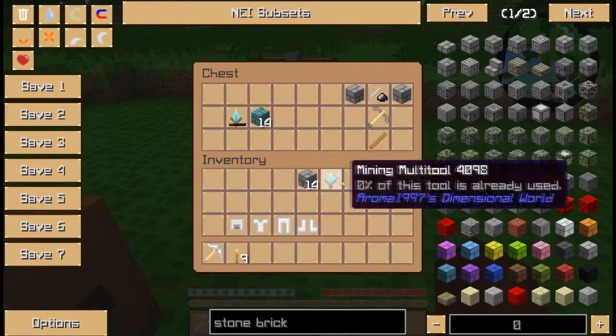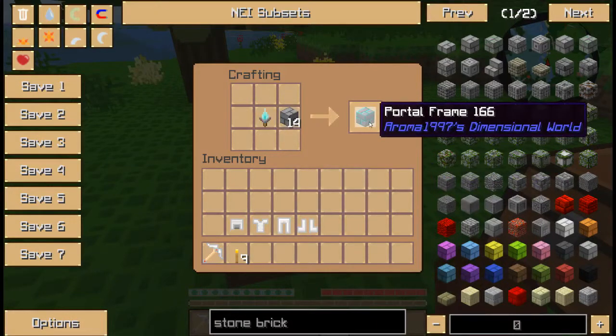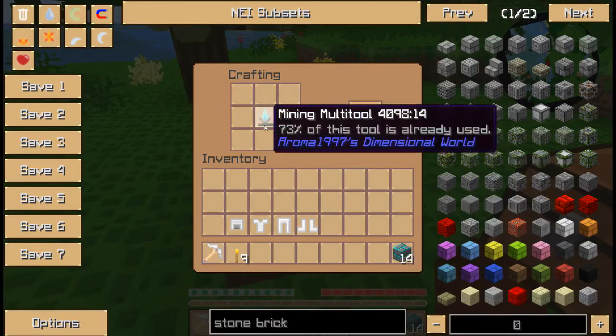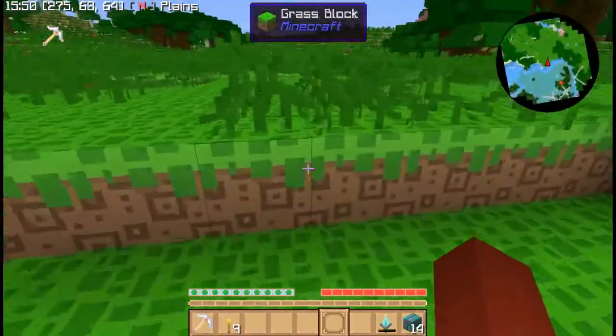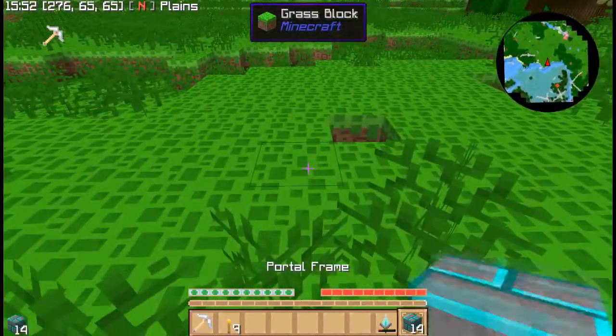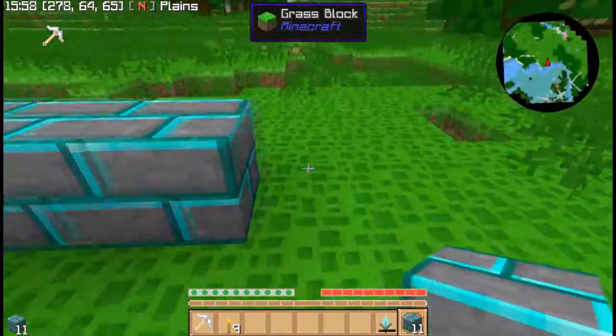To make the portal frames, pull them out, put your multi-tool in, and hit craft — it gives you the portal frames. It will take some durability from your multi-tool, so don't be alarmed. Then you build the frame the same way you build a nether portal.